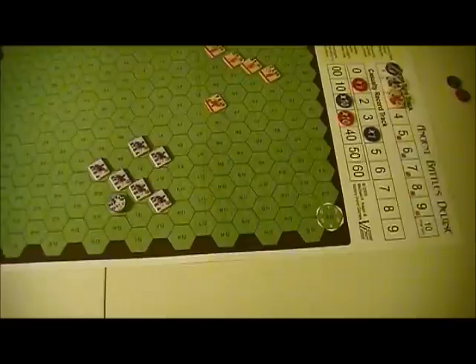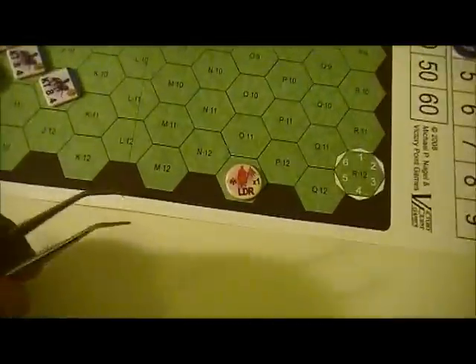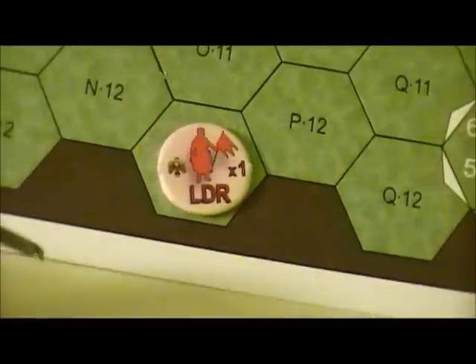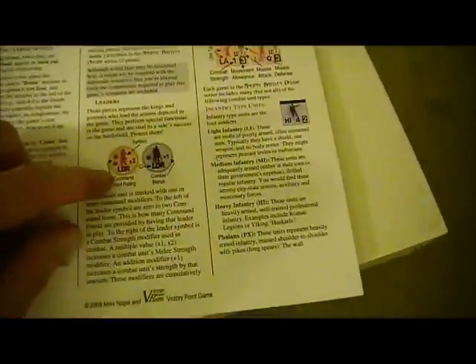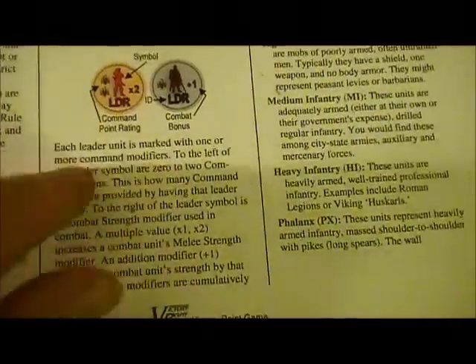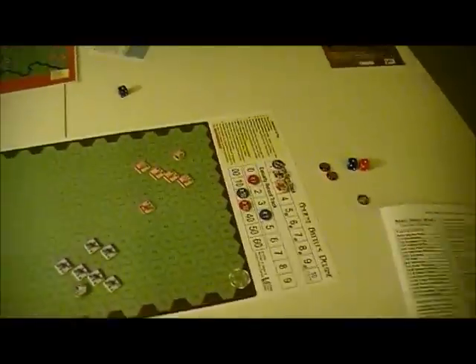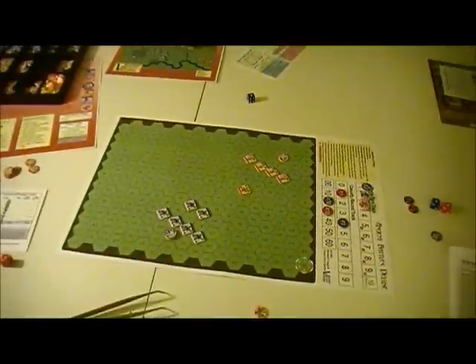Another issue, and this is more serious - this definitely did affect me - is for leaders. I've been treating each leader as worth a command point when command points are established, but it's not that. It's these little eagles here. That was pointed out to me - an easy rule for me to miss, but it's actually specified in the rules. This little picture makes it pretty clear. I'm just not terribly attentive. So if you've been paying attention to my rules descriptions - wow, oops.